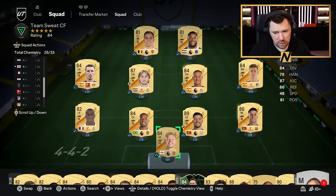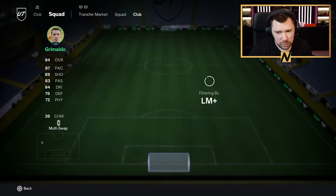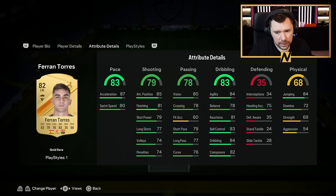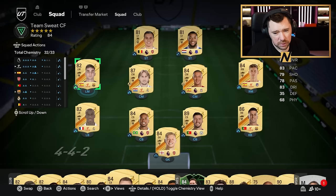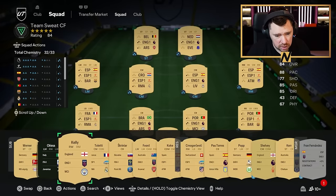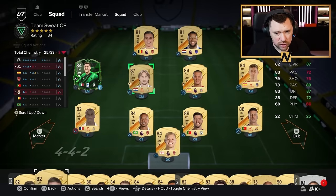I could go Bundesliga — not that it makes much of a difference. We need two more Bundesliga links. The only other thing I could do is put a La Liga left wing or left mid — I think it's only Yazabal or Ferran Torres that we've got. Ferran Torres might even be better actually. He's only got one play style, not really that great either. But Yazabal's got marginally better stats with three play styles. That's 32 out of 33 chemistry — if we just get a Dutch manager, that's actually a madness of a team right now.